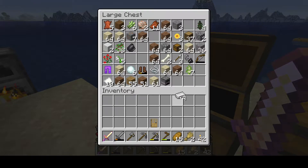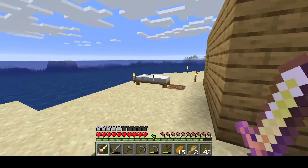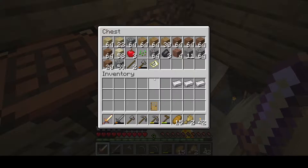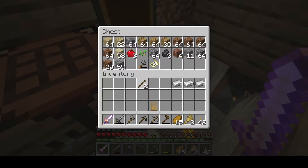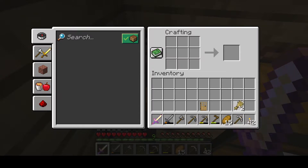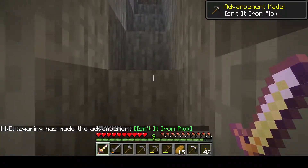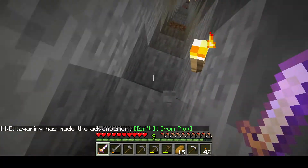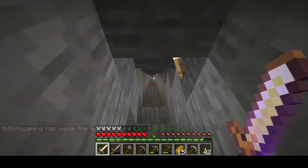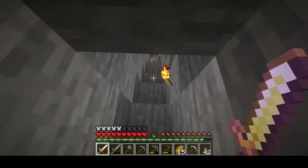Do I seriously not have an iron pickaxe already? I thought I had a pickaxe. So I'm just gonna have to make one. I think that somebody might have played on my thing, because this is a new snapshot. I think one of my little sisters played on my survival mode world without my permission, even though this is completely my computer — I bought it with my own money, and I was saving up for a while for it.